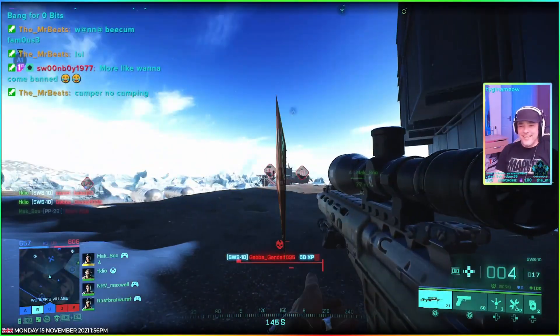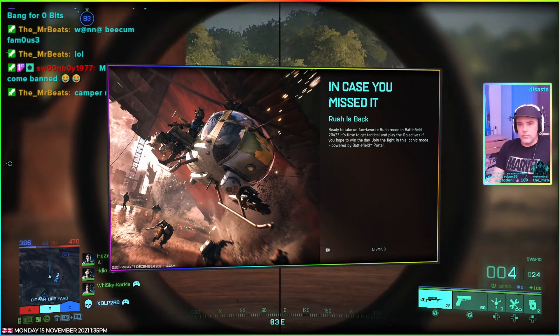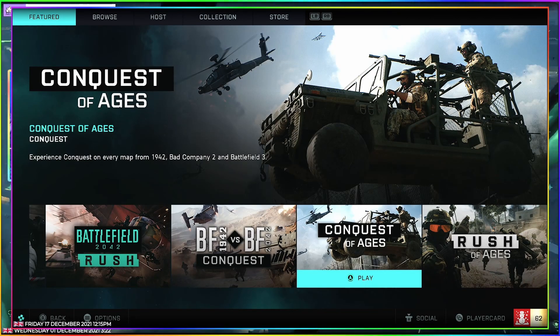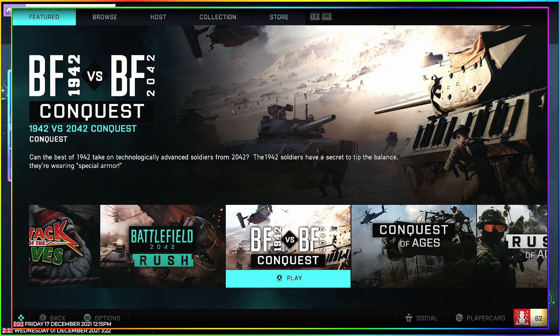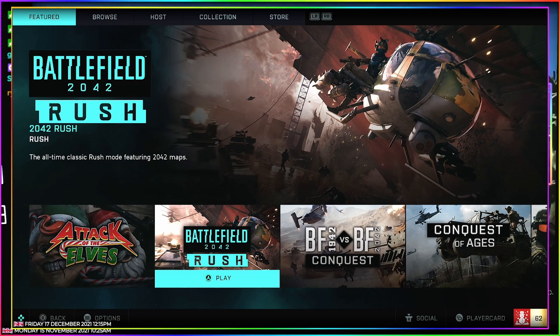Next up in Battlefield 2042, let's have a little chat about Rush, in case you missed it. Rush is available in lots of flavors right now in the Battlefield Portal — we've got Rush of Ages with all the 2042 maps, Battlefield 1942 maps, Battlefield Bad Company, and much more. They seem to be pushing this game mode quite a bit, so hopefully we'll get more players in there and fill the lobbies up a little bit more.